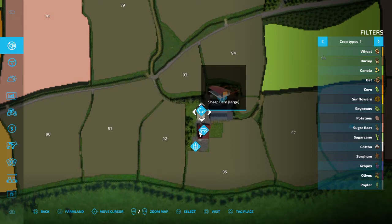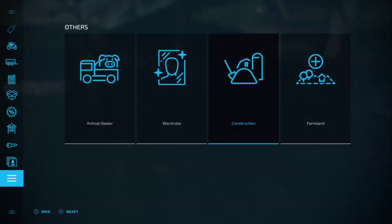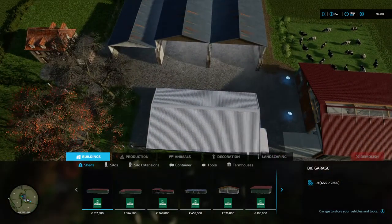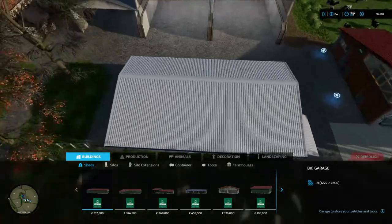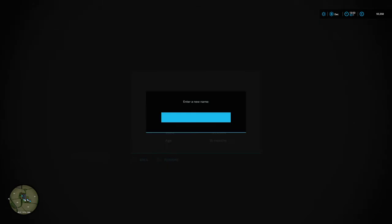We've got the sheep next. We're going to go visit the second sheep pen — press the home pad, press X, and press the right thumbstick. This is the sheep barn.